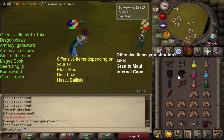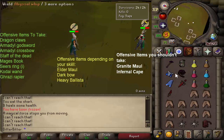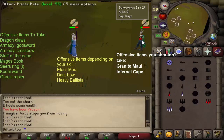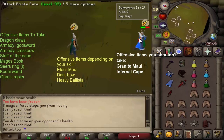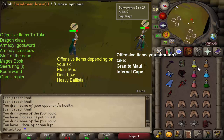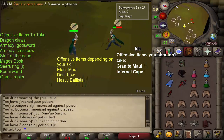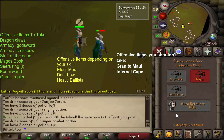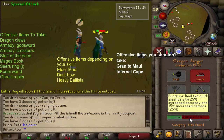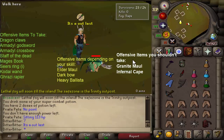For offensive items, the choices are pretty self-explanatory apart from the mage's book which I'll explain more later. The elder maul is a good weapon if used correctly — it can hit above 50s and has high KO potential, but some people prefer the DPS of the whip and defender. The dark bow is kind of inconsistent, but you can use it to fake someone out since they might pray range from it, then you can spec with AGS or claws instead. The dark bow can also hit 40-40 so it's up to you.